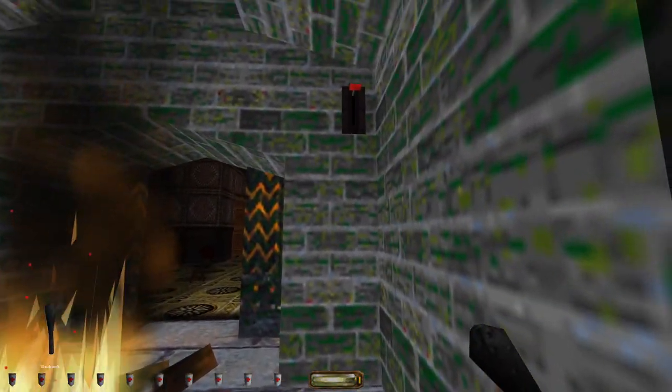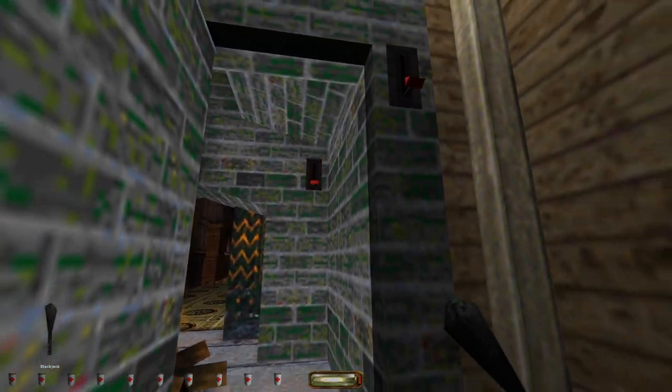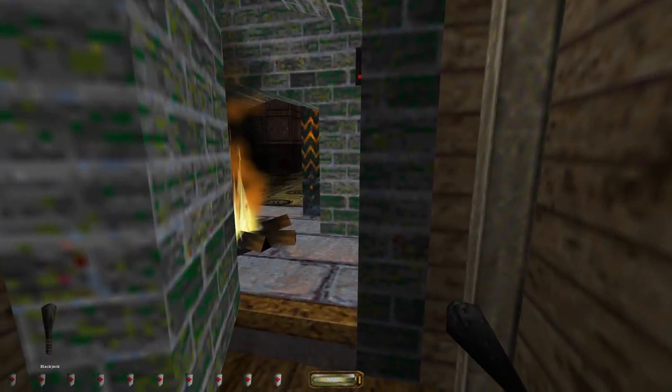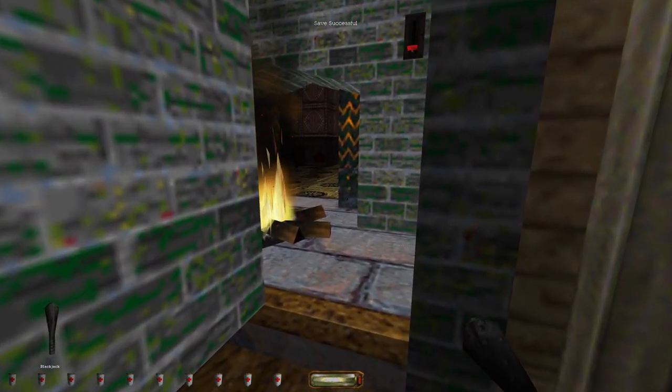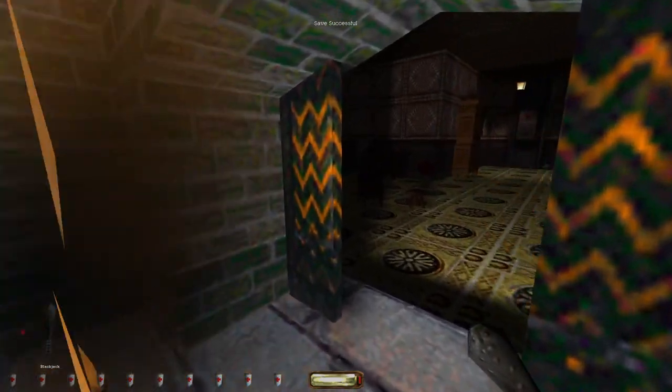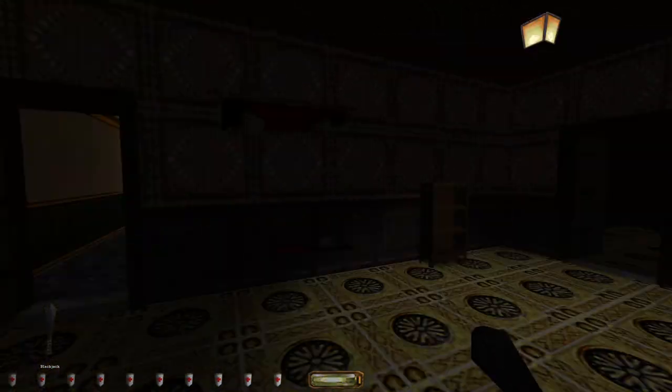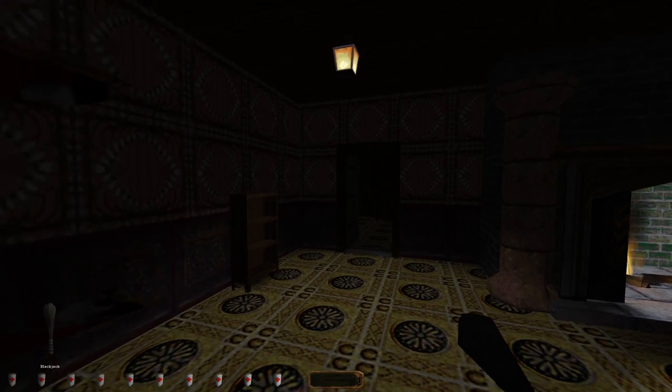What the hell did that open? Oh I see. Well, we're gonna try going through the fire — hopefully it doesn't burn us. It probably will on expert... no, it doesn't! Apparently Garrett's very nimble around fireplaces.